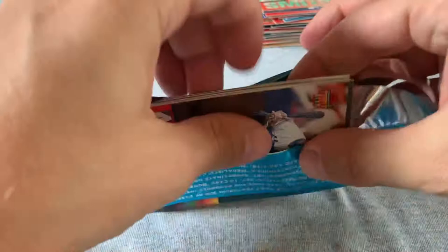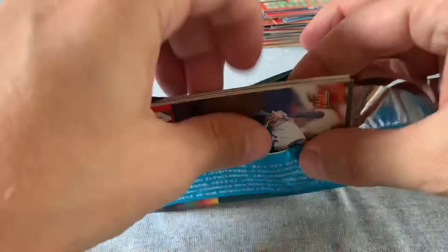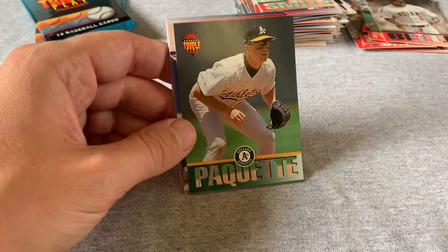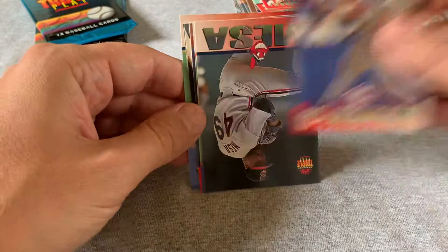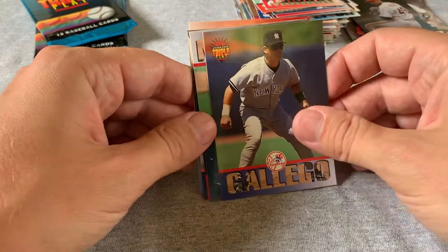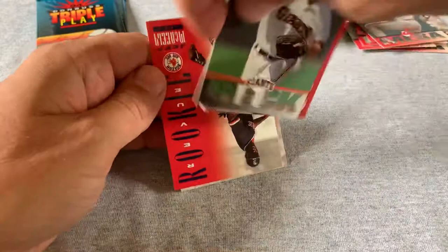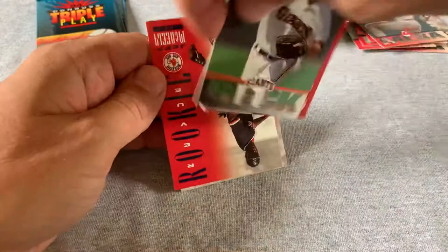I think I've only seen one Bomb Squad insert as well. Eddie Murray — Hall of Famer in his Mets uniform, but he was traded as a free agent to the Indians this year. Jose Mesa, our closer — getting basically the whole team. Terry Pendleton, Orel Hershiser, who also did some time on the tribe. Ryan Klesko rookie, yet another Mark McGwire. Pudge Rodriguez — Hall of Famer.